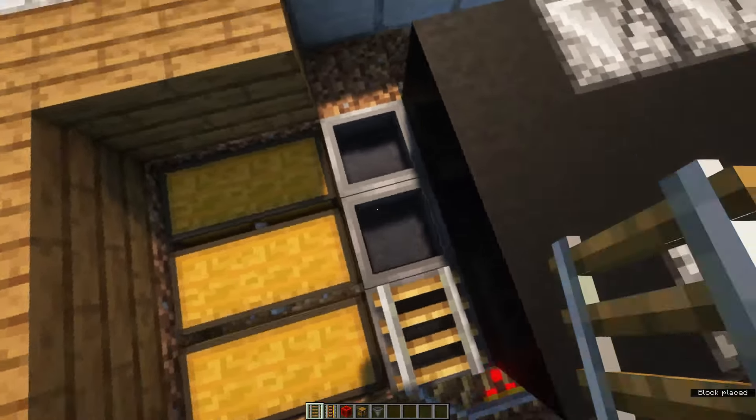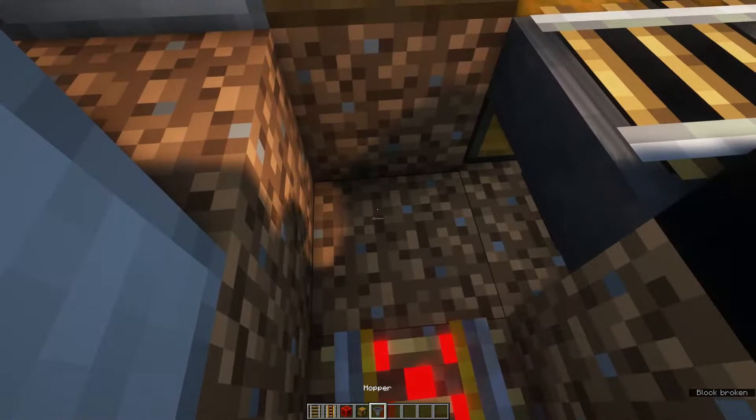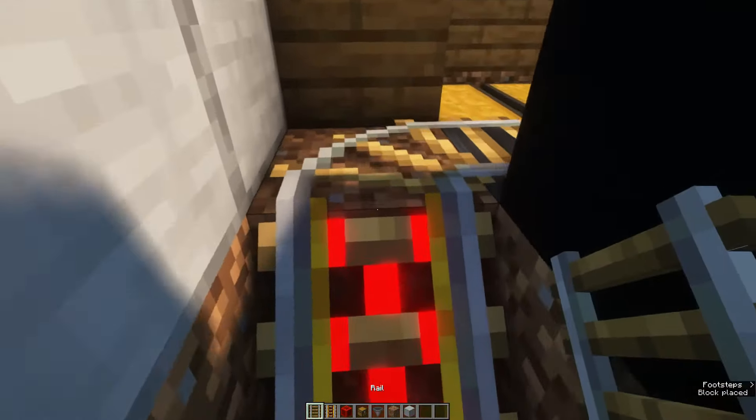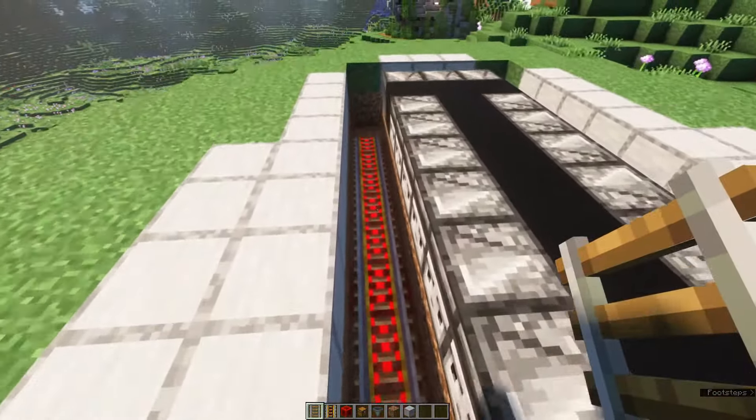Place rails in the corners as well. Don't forget that one corner needs to be one block higher — let me fix that. There we go. Don't forget these corners as well.